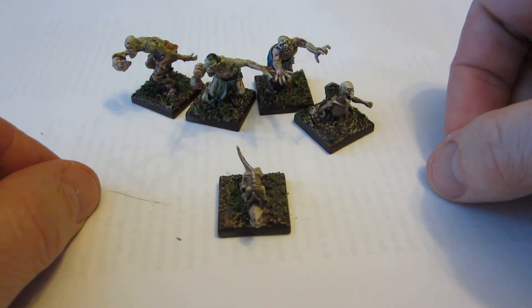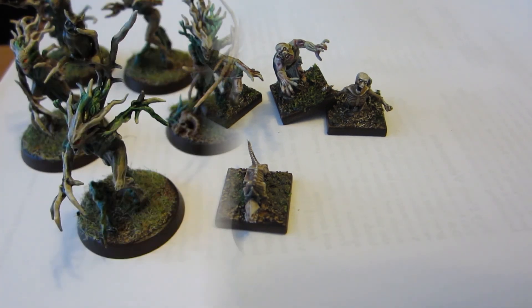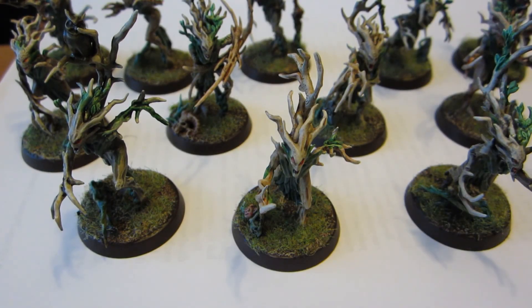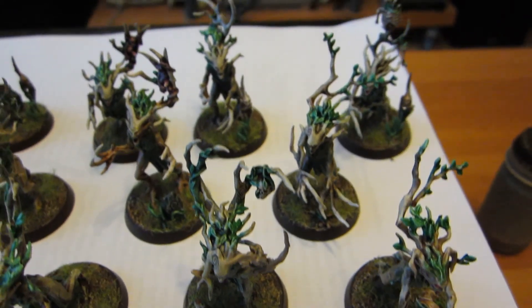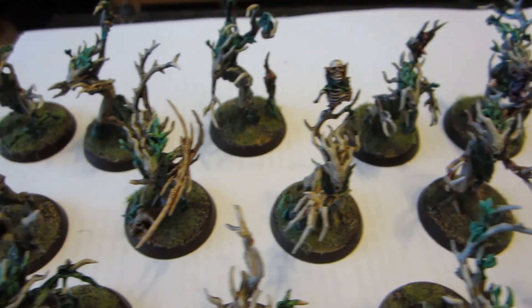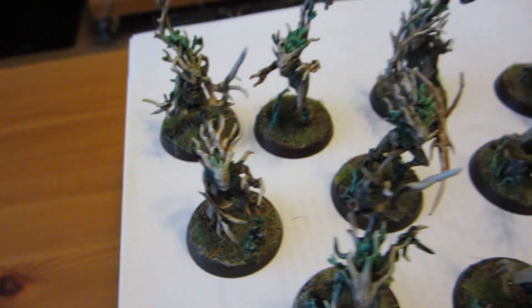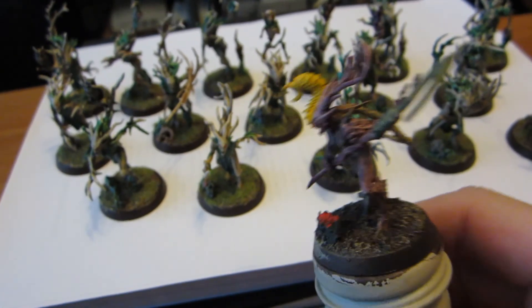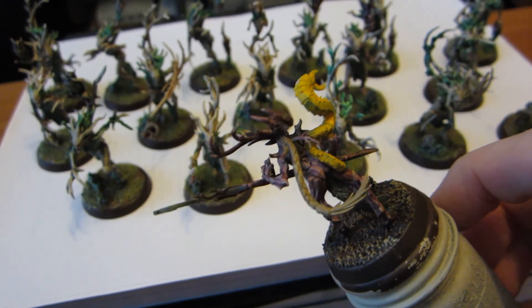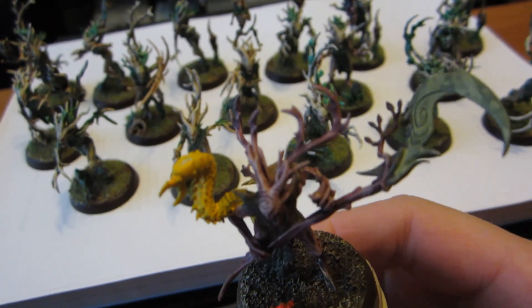I did not finish just these five minis this week — there's more to come. Say hello to the Army of Trees. We have here the 16 Dryads from that Sylvaneth starter box set. And this here is the Branch Wraith, which is only started — it's just some sloppy base coats that I've laid down, just to sort of get started.